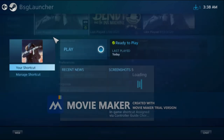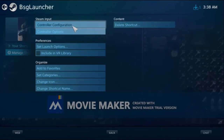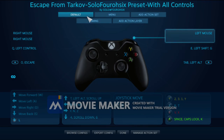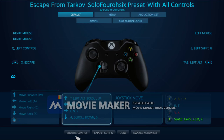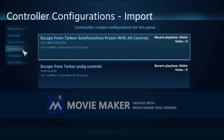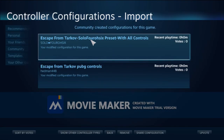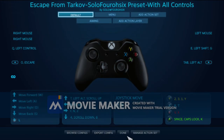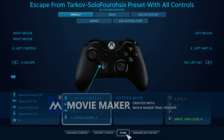Next, go to library, game, manage shortcut, controller configuration. This is going to be just all default for you, so you go to browse, community, and then Escape from Tarkov solo 406. Click on it, click apply, and done.